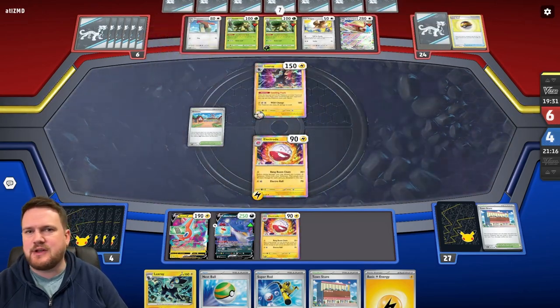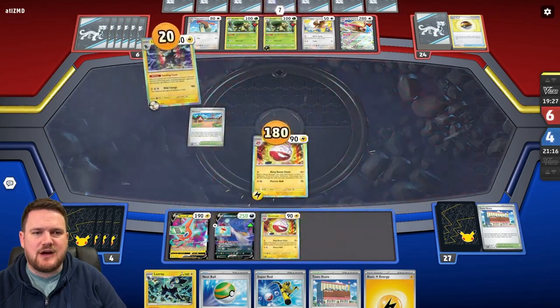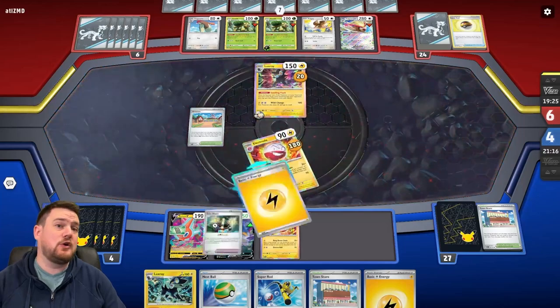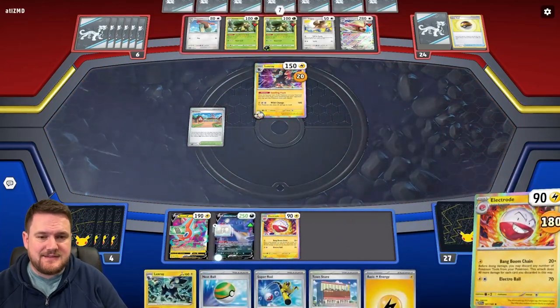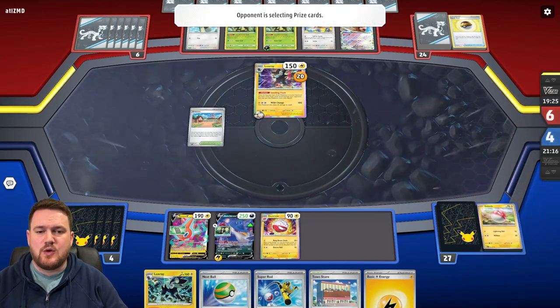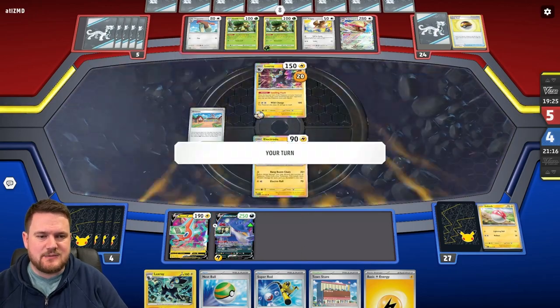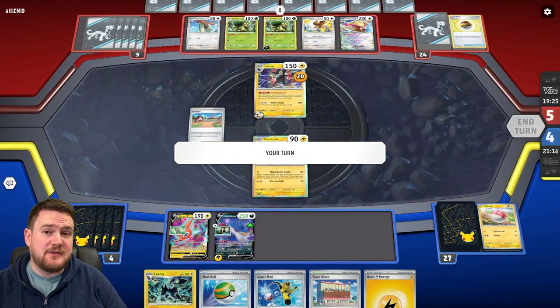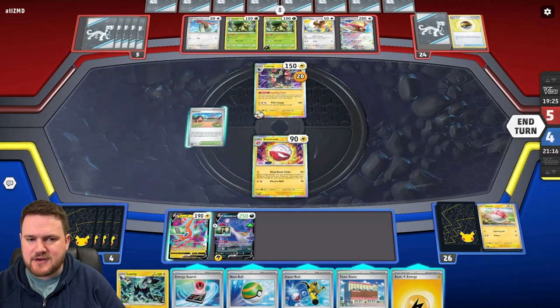Our opponent is just setting their board up with a whole bunch of evolved Pokemon. Maybe now is the time for Torterra — a really strong Pokemon that's also strong against Charizard decks, which is good. Definitely worthwhile if we can get it to go. Maybe we can explore that in our next couple of videos at some point.